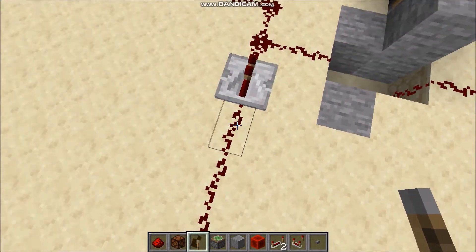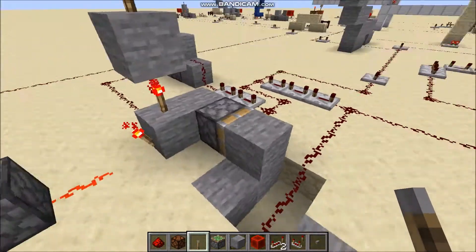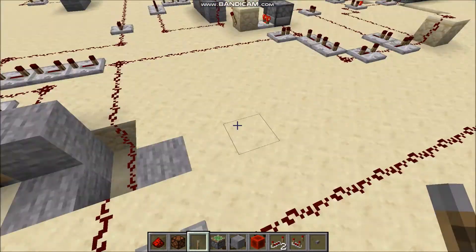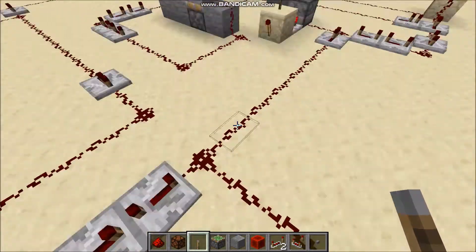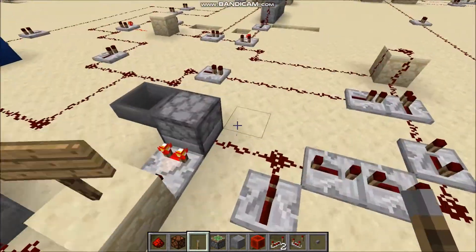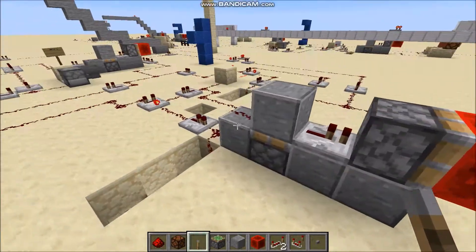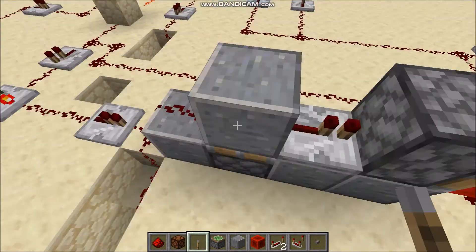So the signal goes here and switches this, so the next signal will go there instead of here. But we're still tracking the first signal — it goes here, here. Here we tell if it's one or zero. And here we have some comparators. And here is our binary switch, which saves the signal.